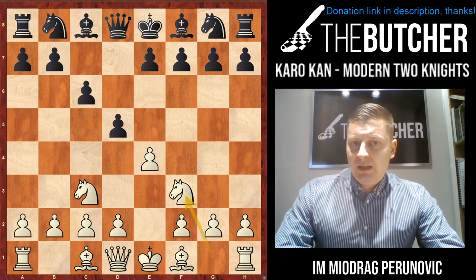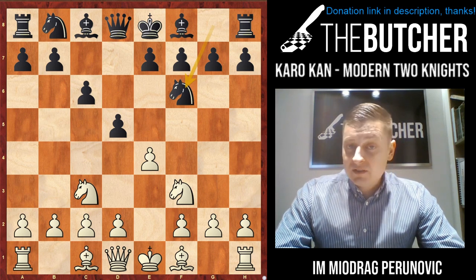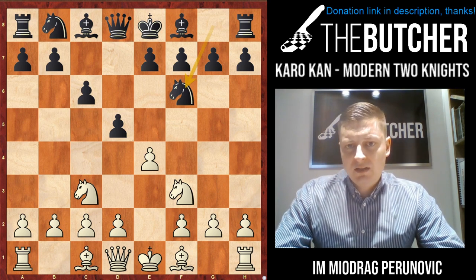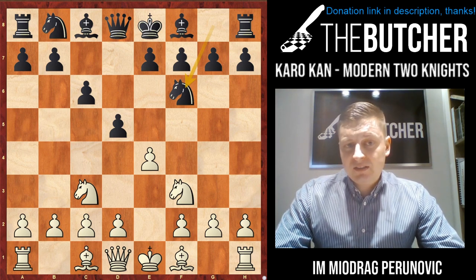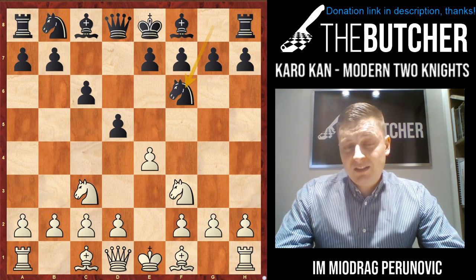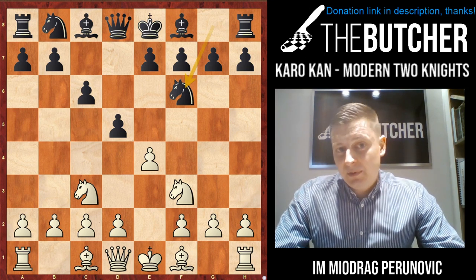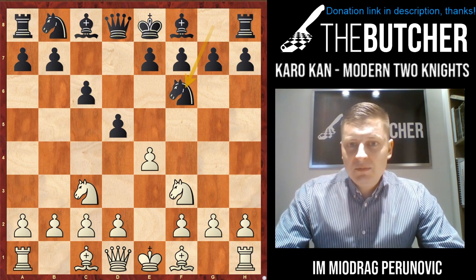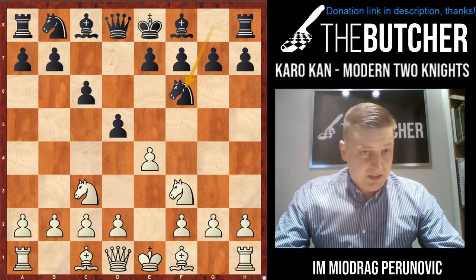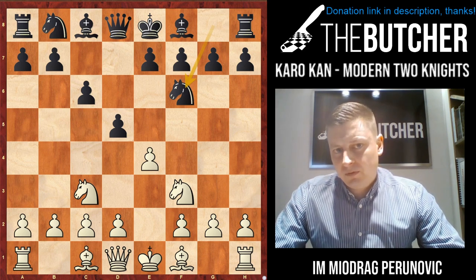Starting with Nf6 — one of my students, a grandmaster, had great success with this two knights variation against the Caro-Kann, but against Nf6 he played three games and lost all three. His name is Milan Zeic. Unfortunately when we analyzed these positions he wasn't familiar with the ideas I'm about to show you, because in the meantime something really extraordinary appeared for White. What I'm giving you is a very serious opening repertoire for White against the Caro-Kann.